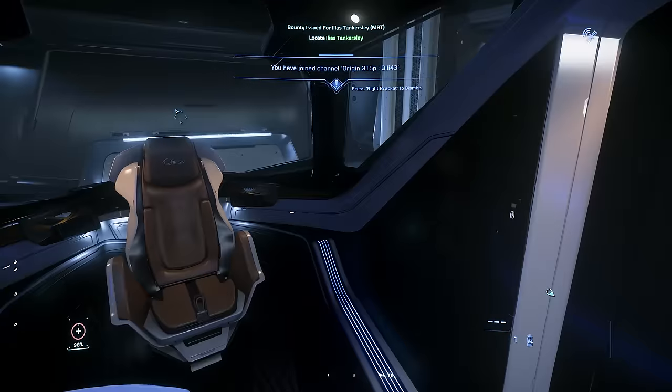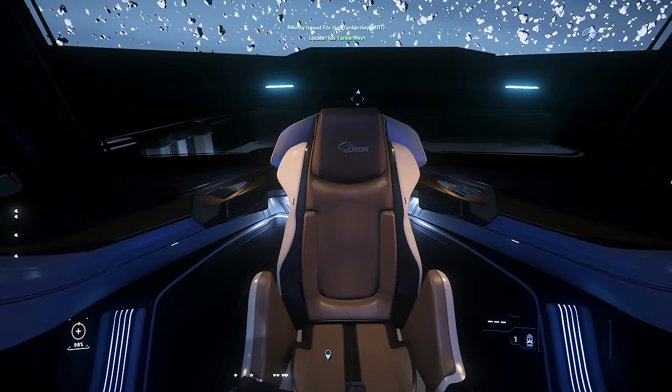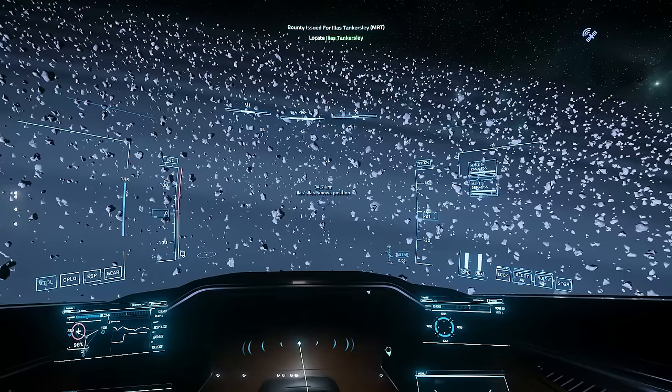I'm hoping that navigation marker feature will come in the future. Right now the situation is you just have to be mindful. The other thing you can do — and I've done before — is a loot box delivery mission, because that has a global navigation marker so you'll see where it is from anywhere on the map. That's definitely recommended if you want to do this safely. I'm hoping the 890 Jump is such a big colossal ship it's gonna be hard to lose — hopefully.